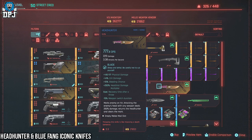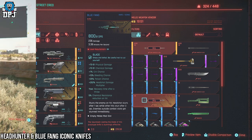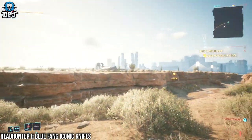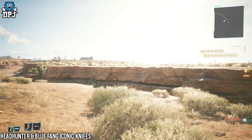Next up, we have two iconic knives which were bugged out for some people, myself included. I believe the issue was that if you had visited either of these vendors before these iconic weapons were added to said vendors, the weapons most of the time wouldn't show up for you to purchase. This was definitely the case for me, but either way they are fixed now. The two vendors you can see on screen — one has the Headhunter for sale and the other has the Blue Fang for sale.